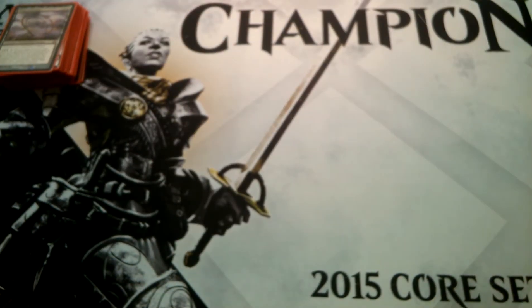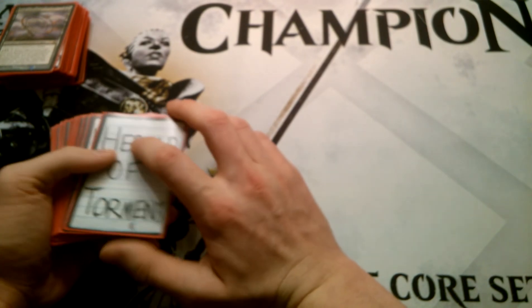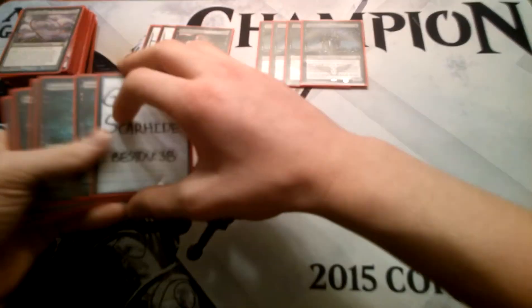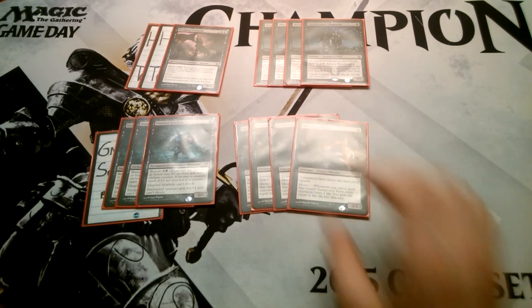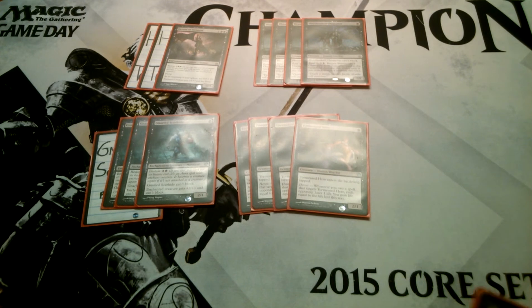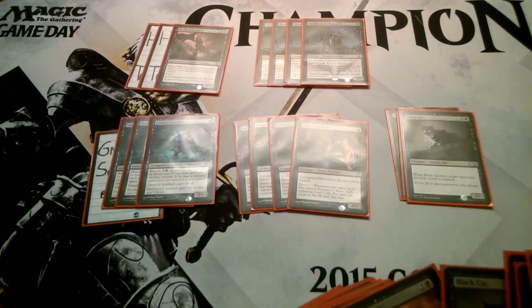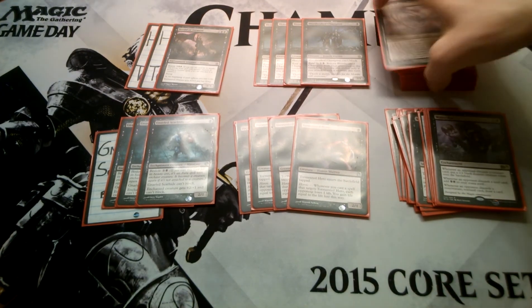Now we'll go on to our sideboard. It's a transitional sideboard — every time I sideboard I typically swap the whole 15 cards. I put in 3 Herald of Torment, 4 Bloodsoaked Champion, 4 Gnarled Scarhide, and 4 Tormented Hero. It is transitional — it goes from Waste Not to full-on aggro. Typically they'll sideboard in stuff to get rid of Waste Not, but those cards become dead because we've brought in all these creatures and they don't see many creatures mainboard. When you bring in the 15, I typically take out 3 Black Cats, 4 Rakshasa's Secret, 4 Mind Rot, and 4 Waste Not.